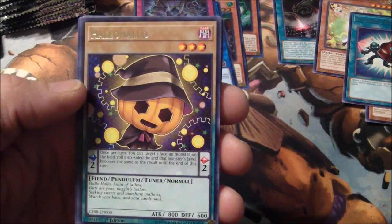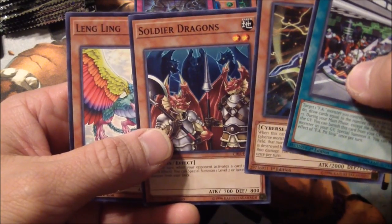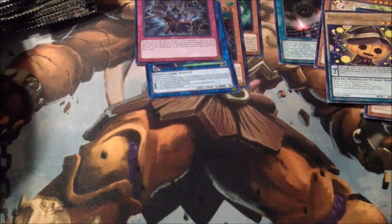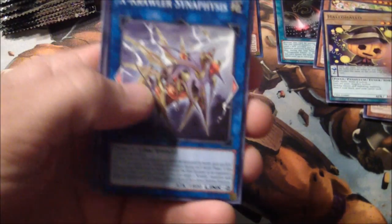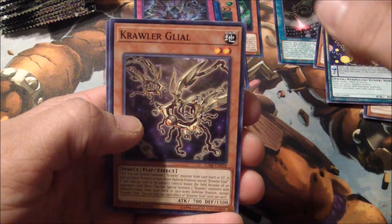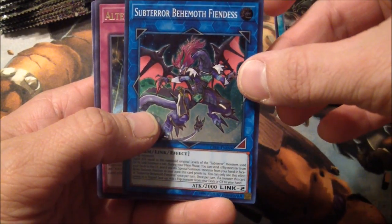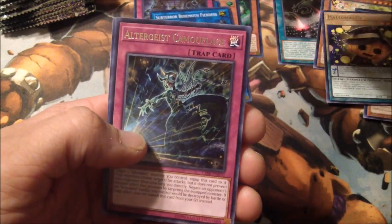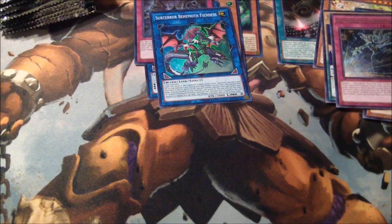Hollow Hollow — it's almost Halloween, I get it. Soldier Dragons. Interesting, let's take a look at these later on. Subterrier Behemoth Fiendness. Super Rare. Rare. And Commons. So far, not too bad — not too bad at all. I've not even gone into half of these yet.